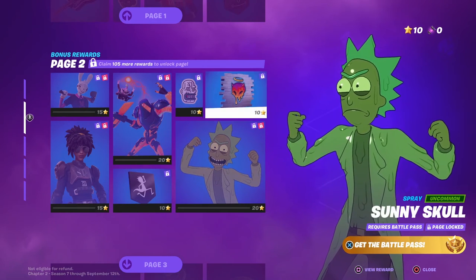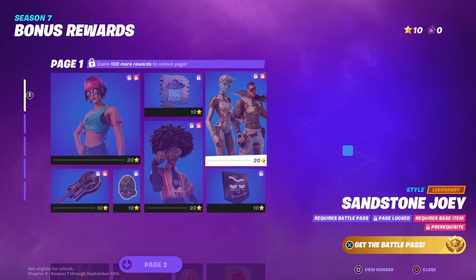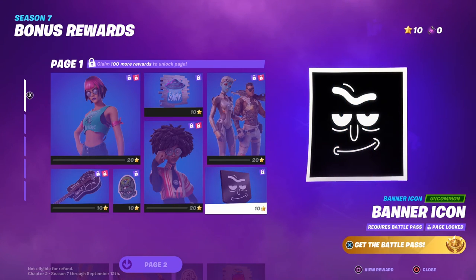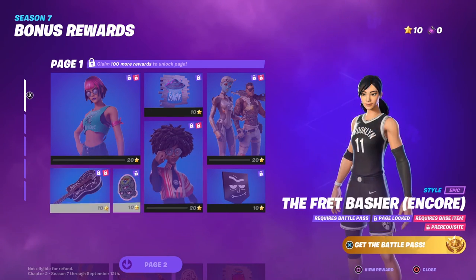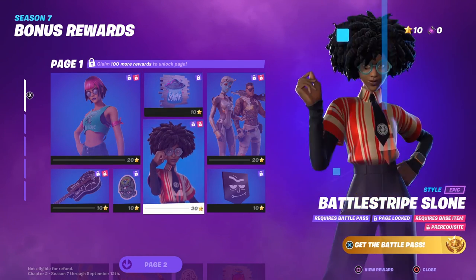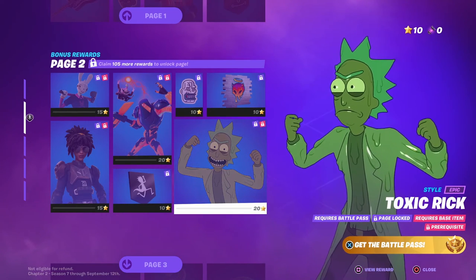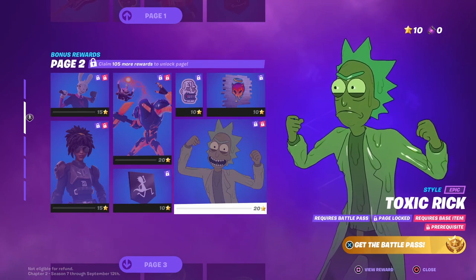The nice thing is if you hit level 100 and you don't want a specific skin, you don't have to waste stars on it. You could purchase five cheaper items on that page — like three items at 10 stars and one at 20 stars — that's five items to unlock the next page. Then you can go get your stars and unlock the Toxic Rick skin, which I know everybody wants.